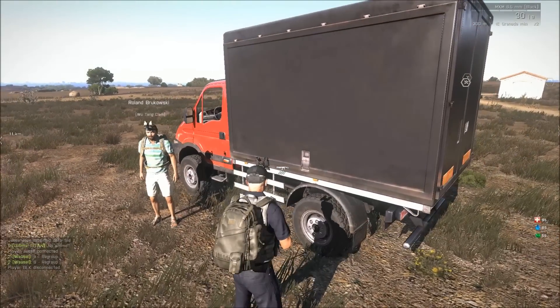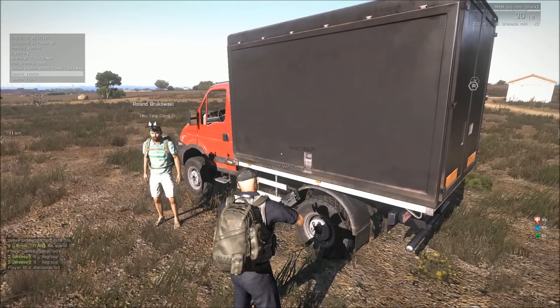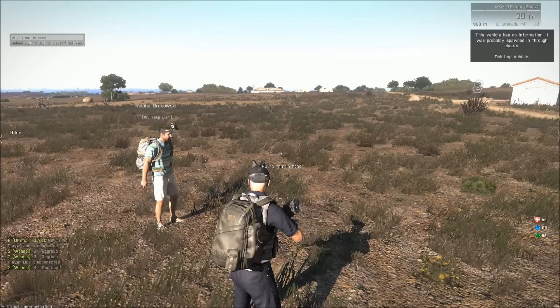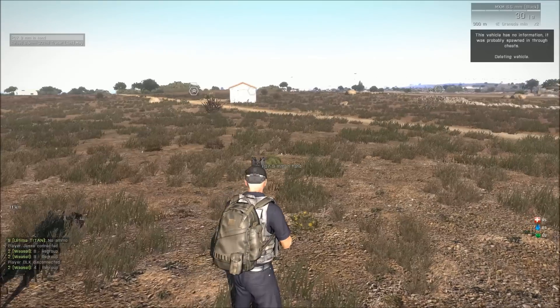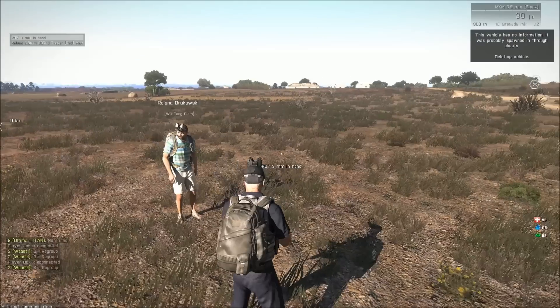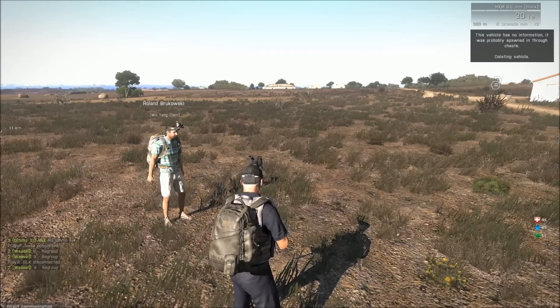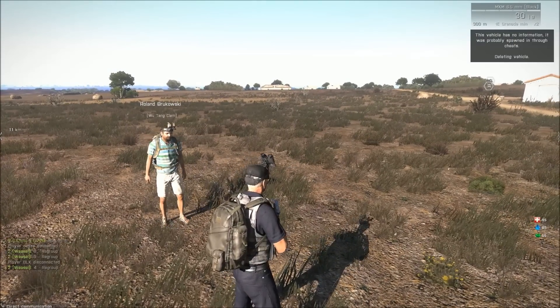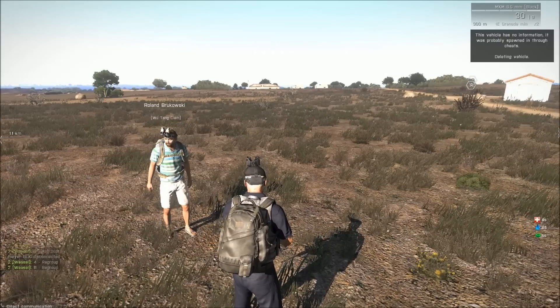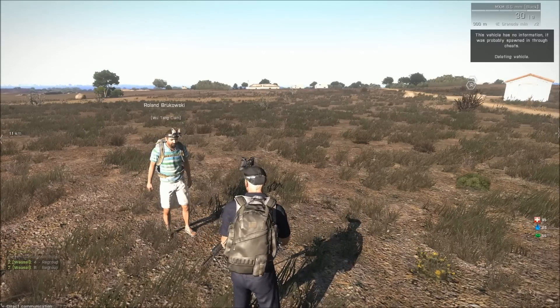If it doesn't involve a search of the vehicle, feel free to make sure I own it. And it's gone. Yeah, it came up. I've got it on my screen. I'll post this up and get you another vehicle. It says this vehicle has no information. It was probably spawned in through cheats — deleting vehicle.